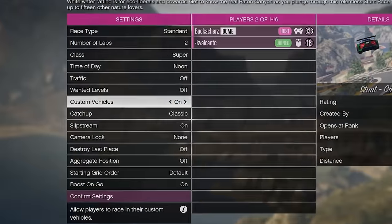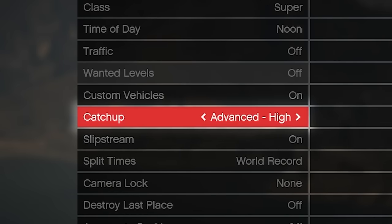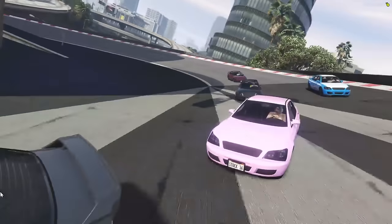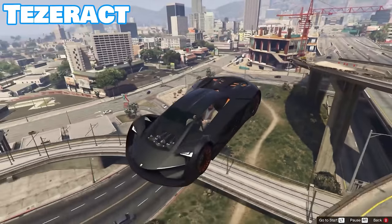Everyone knows that there's a setting in GTA Races called Ketchup, which enables those who are farther back to more easily catch up to the leader, unless you're driving the Tesseract, which is immune to the ketchup effect entirely. But that's just one of the wild car facts that most GTA 5 players never knew or completely forgot about.